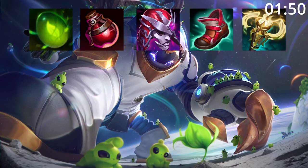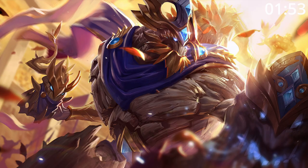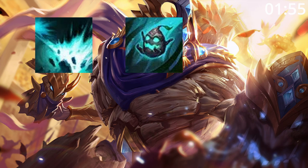For build orders, start green monster and pot into Demonic, tier 2 boots, and a Radiant Virtue. After this, a Sunfire is a great pickup before finishing a build with any of these as needed.